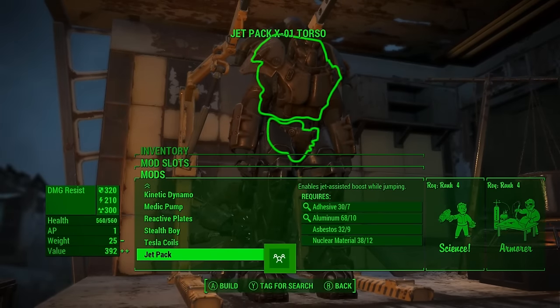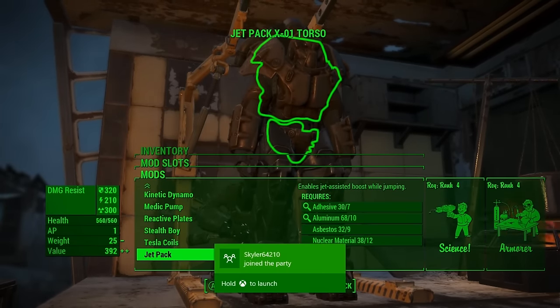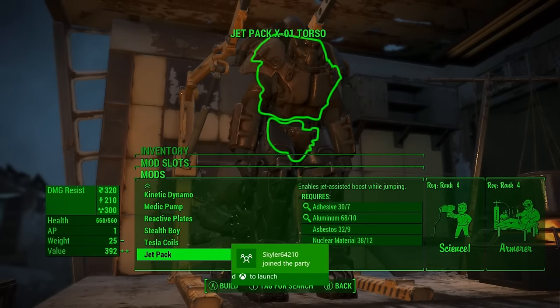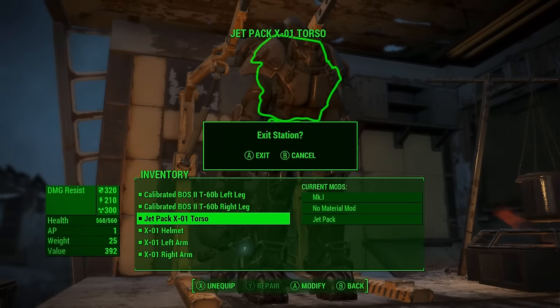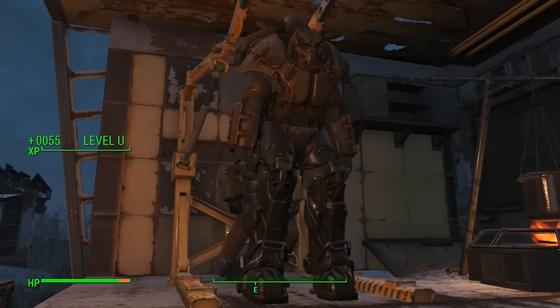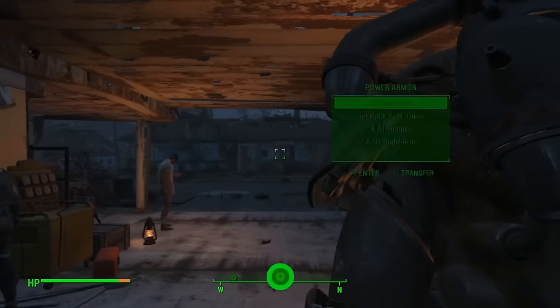That will be where you'll find the jetpack. The jetpack is extremely useful for skipping certain parts of missions — you can get to the top of a building or avoid using an elevator where you're supposed to. It can actually be used for multiple things.